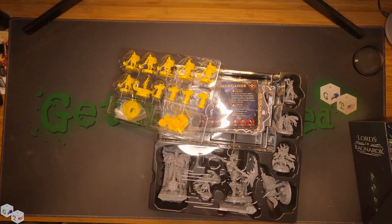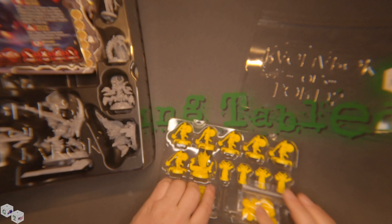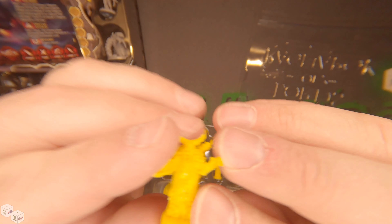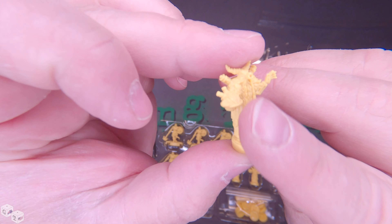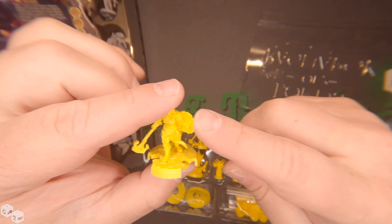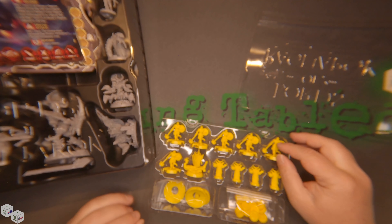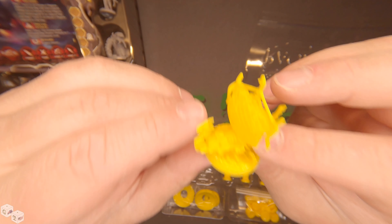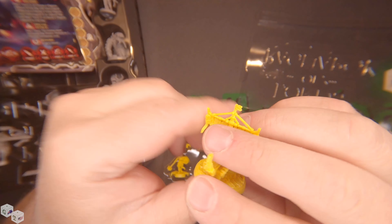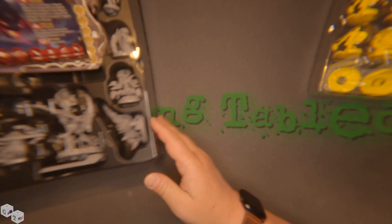Alright, we'll go over the army first. You got all the extra stuff. Here's a little priest. Honestly, I think they should have included the yellow in the core box and done the gray as the add-on extra. I think this is a much, much better color to do for part of the core game instead of the gray — then you have all the nice vibrant colors in the core box. But that's pretty much it there.